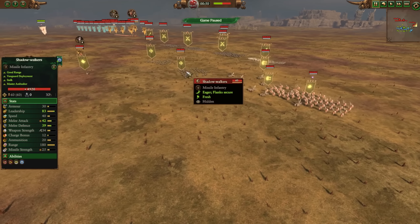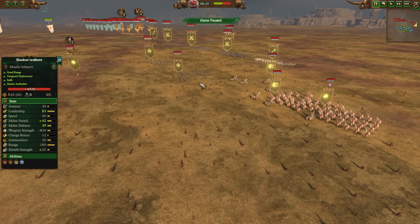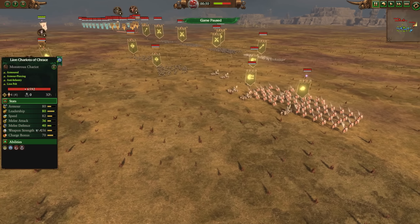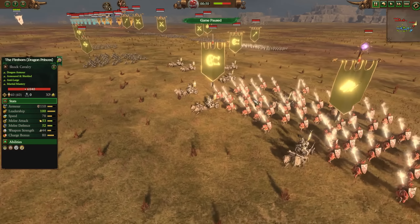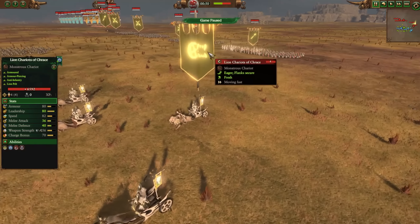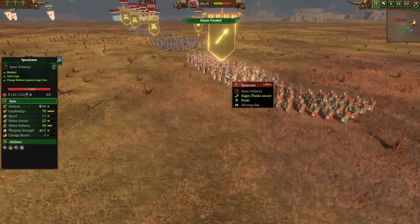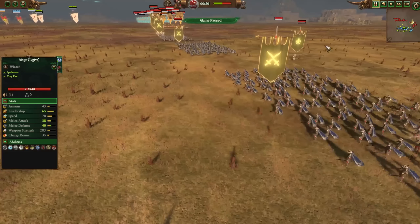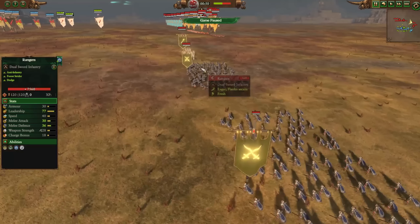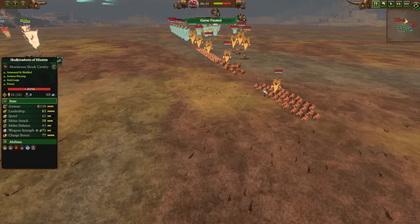The Shadow Walkers are the poison ranged and melee attack archers - a nice hybrid unit. They're low on armor but if they get into a fight late they can be pretty devastating. We've got the Fireborn, which are our anti-large Dragon Princes, some Lion Chariots of Chrace which are nice armor-piercing anti-infantry tools, some Spearmen and Rangers along with a Light Mage rocking a Net of Amyntok.